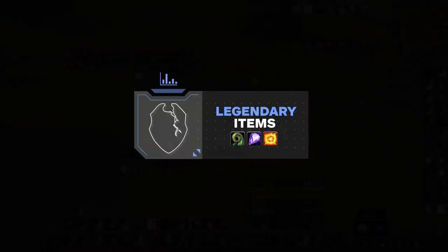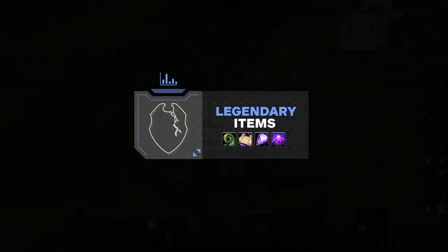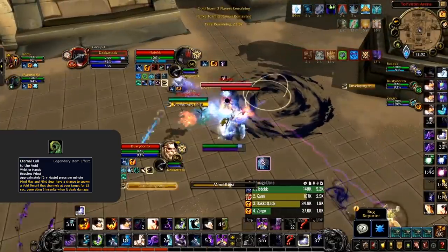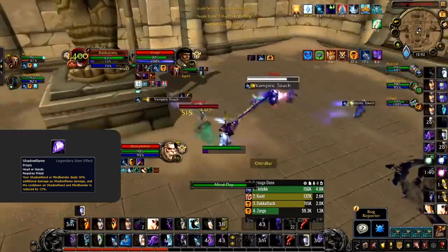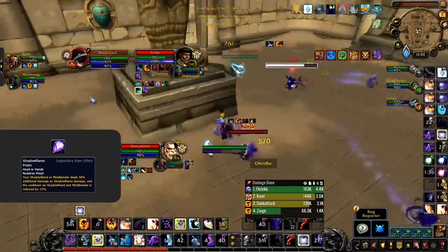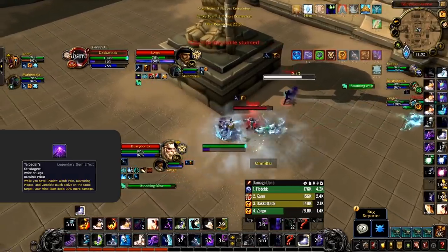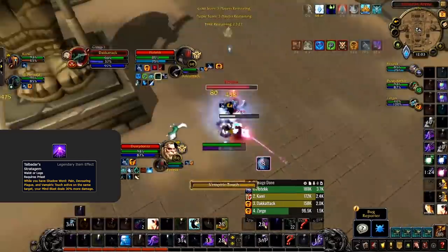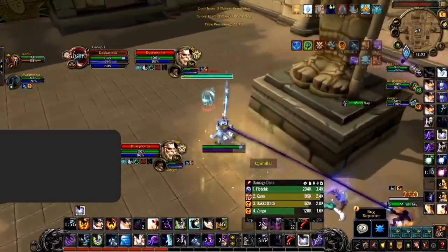The final new section is legendaries — all working in PvP, but you can only equip one at a time. For Shadow there are four main class-specific legendaries. Eternal Call to the Void has a low proc rate, low damage, and tentacles can be killed. Painbreaker Psalm forces you to take damage and waste Shadow Word: Death for moderate damage. Shadow Flame Prism requires Mind Bender, which now competes with Damnation on the same row — so none of these are worth picking for arena. That leaves Talbadar's Stratagem, which buffs Mind Blast by 30% if you have all DoTs on the target.